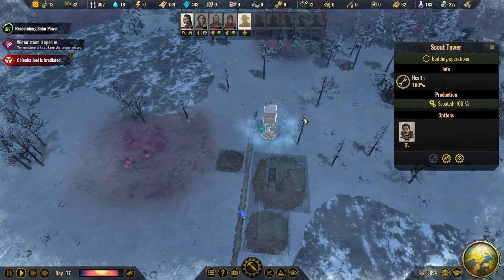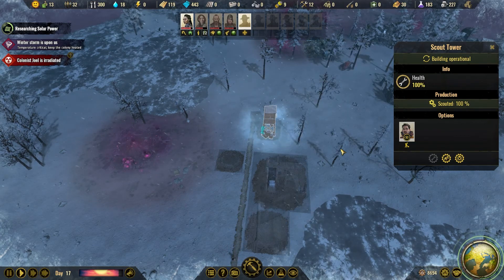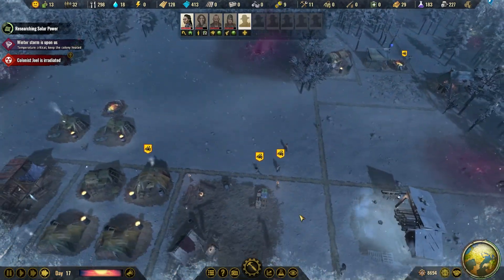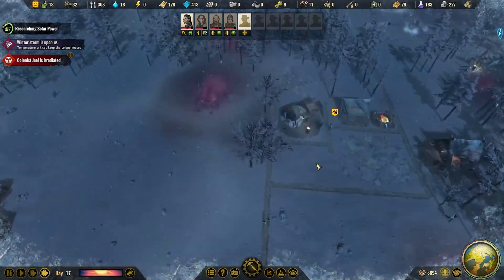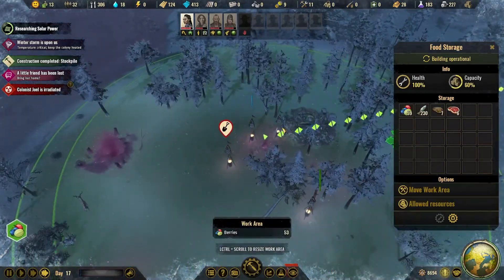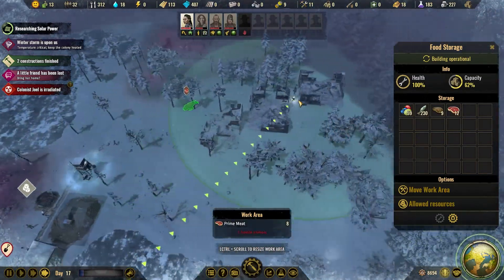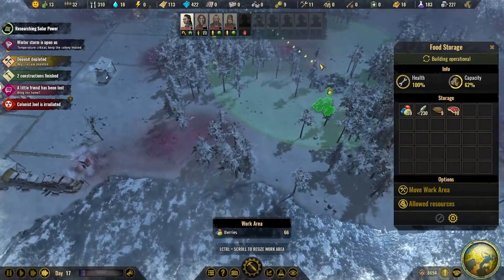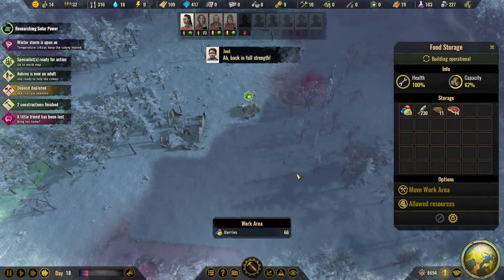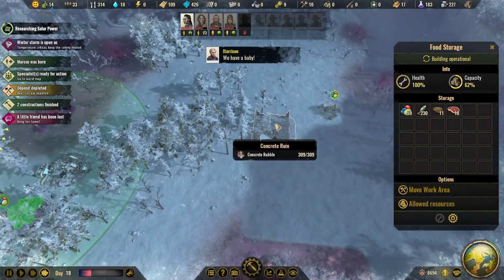We can upgrade that to a watchtower or guard tower. Let's build this first and then upgrade that. We've got 13 carriers, which is really good. Here is the food storage — we've got a few berries here and here. That's quite close to unexplored land so I'll leave it. We need to explore more. Oh, and we have the concrete ruin.